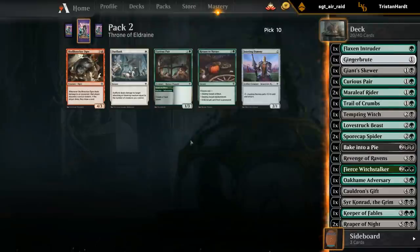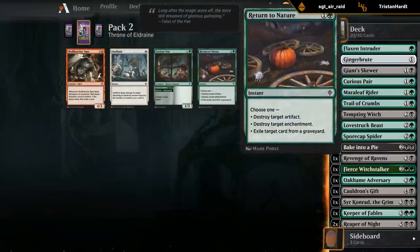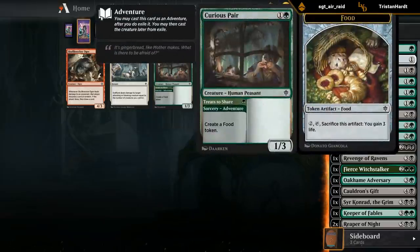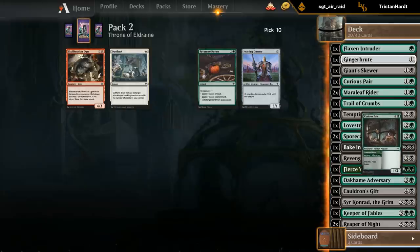We see another Curious Pair - I'm pretty happy to main deck a second one at least. Return to Nature for the sideboard would also be okay, but I think Curious Pair is actually pretty good for the main deck, so I'm gonna take the good main deck card over a potential sideboard card.